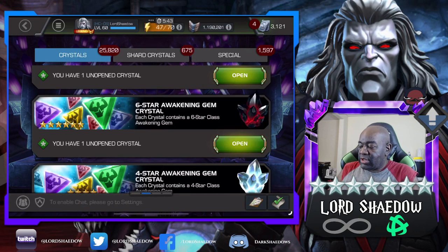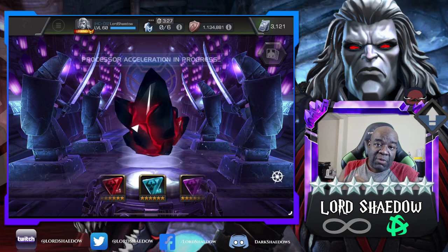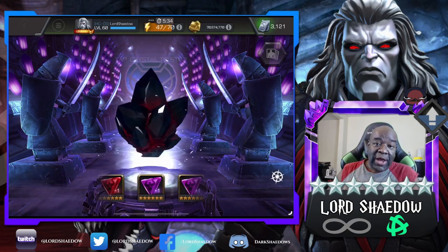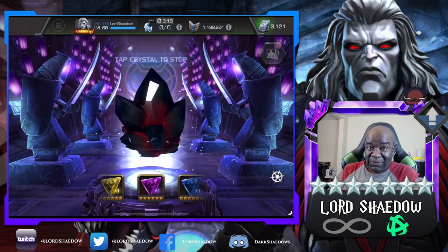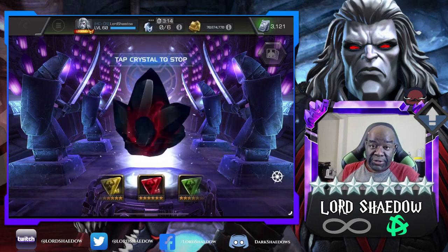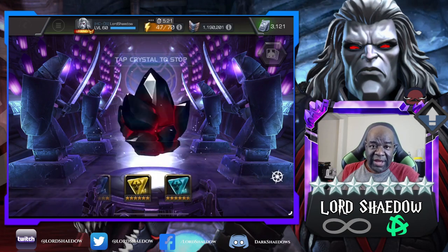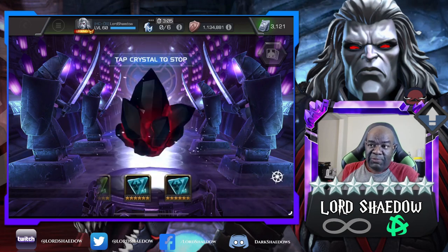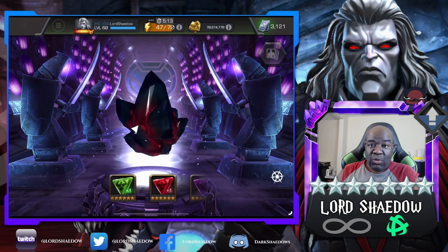We're going to do this six-star awakening gem first. I got this from the side quest — I didn't know at first that they had a six-star awakening gem crystal as one of the rewards. We've done four chapters so far, and there's going to be a fifth, though I don't know what the rewards look like there.